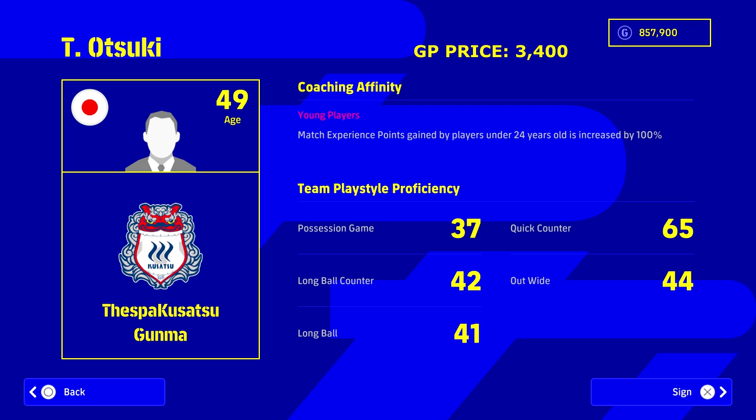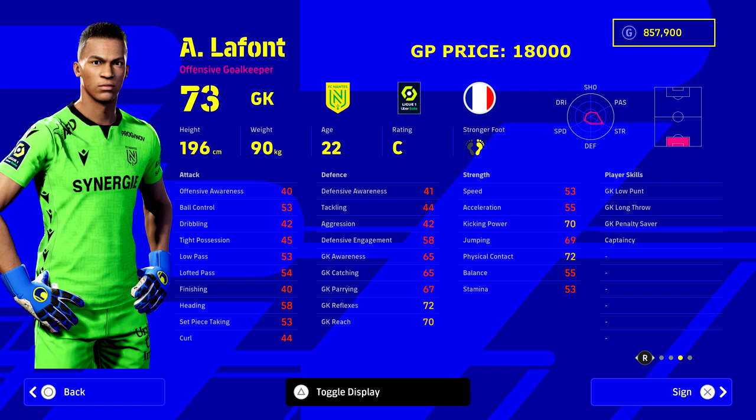Starting off, we've got the manager Otsuki from Japan, 49 years of age, 65 in quick counter. He's got the young players match experience bonus of 100 for any player under the age of 24. On this squad of 11 players, nine of them will get this boost. The other two players are just beasts I can't leave off — they're too good for their value.